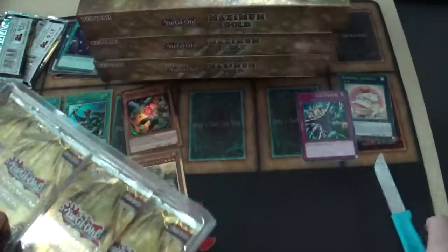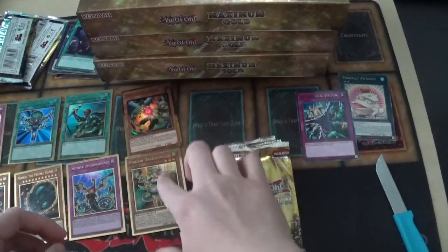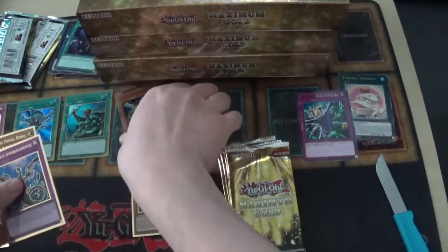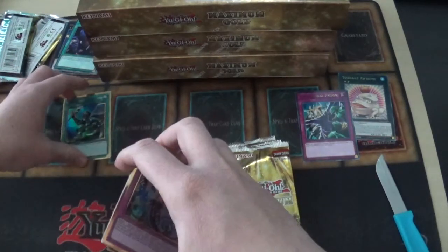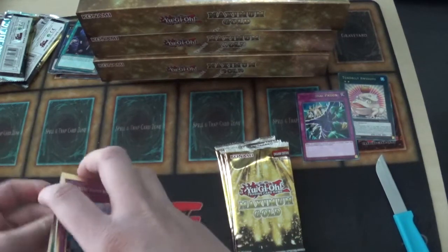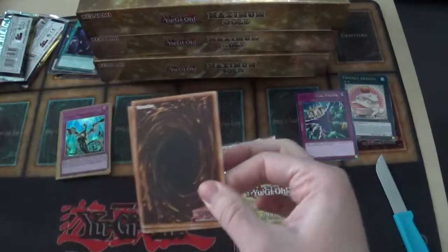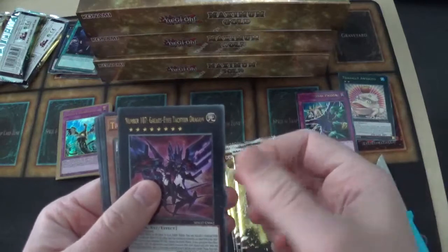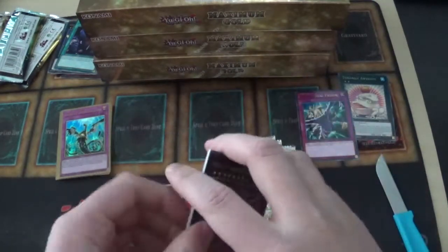Moving into the next box now. Let me know in the comments what you guys are looking for from this set. I'll stack up the gold rares to save space. Next packs: Number 107 Galaxy-Eyes Tachyon Dragon, Traptrix Dionaea, Dark Lord Contact, Barrier Statue of the Inferno, Barrier Statue of the Drought.